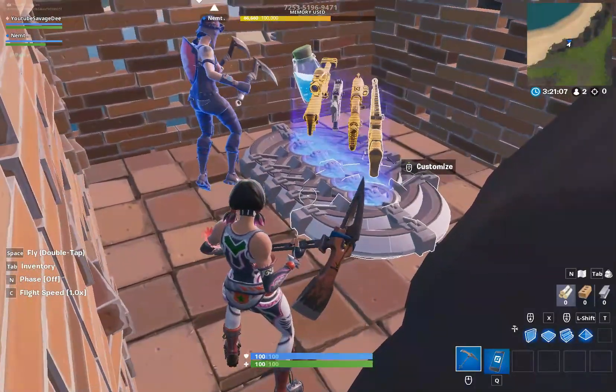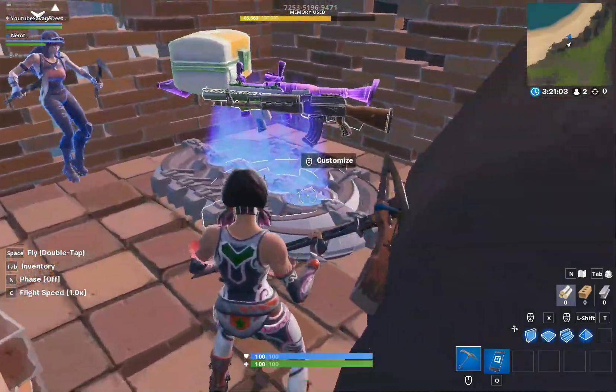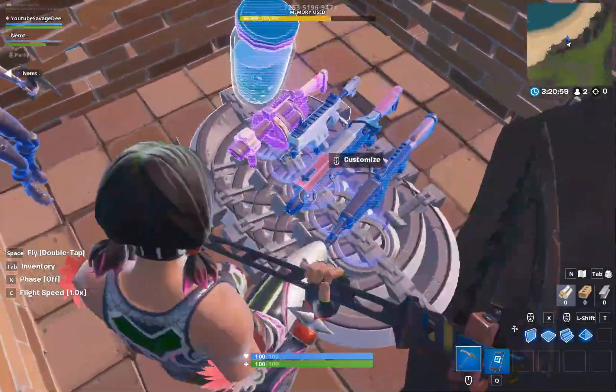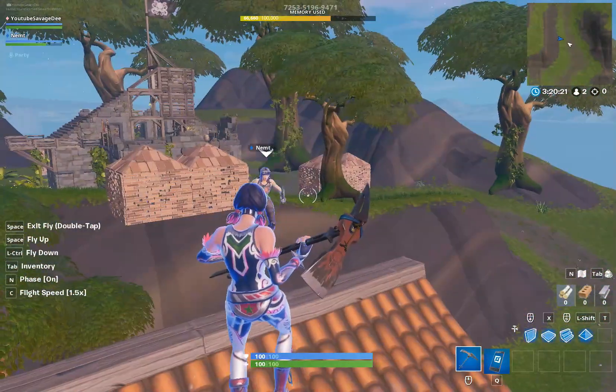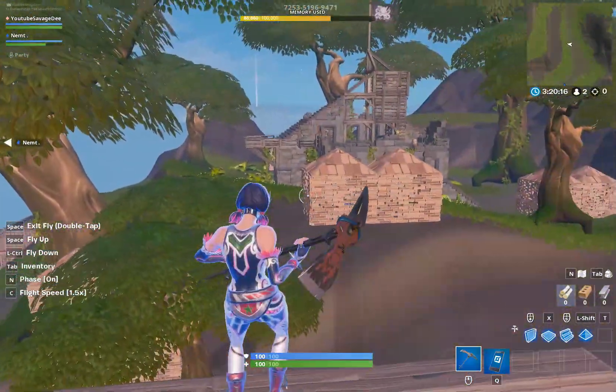But you will get the weapons in order. So when you spawn in, you will walk through here and the weapons will be in order. That's my favorite thing about this map — as soon as you spawn in, you run forward. You can see it right there. That's just so satisfying. Every player also spawns with max mats — 1,500 mats, so 500 of each. The map has the normal siphon stuff.